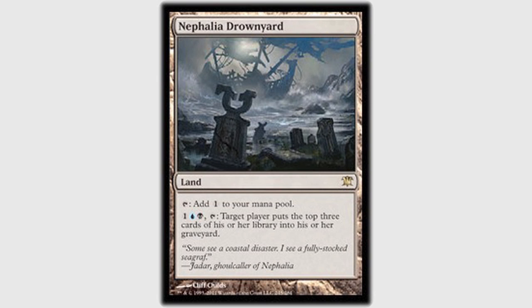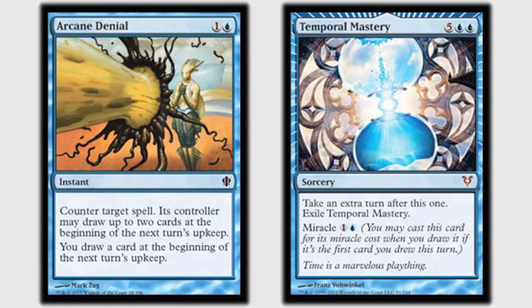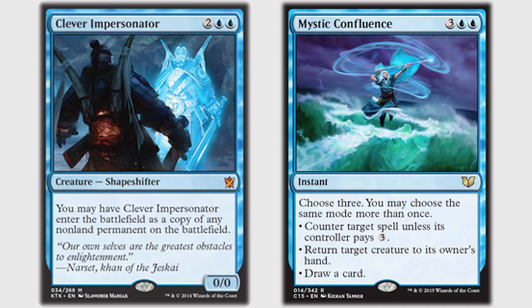Garrett convinces Tau to counter it. Using Arcane Denial on the Clever Impersonator actually doesn't prevent Dan from miracling the Temporal Mastery the next turn, so Tau uses Mystic Confluence instead — choosing to counter it unless Dan pays six, and also bouncing the Magus of the Future back into Dan's hand. Dan had four mana available, potentially. It's interesting — Clever Impersonator plus Mystic Confluence equals probably literally billions of possibilities just on the board right there. But Tau and Garrett solved the puzzle pretty well. At that point the Magus of the Future was bounced back to Dan's hand, his turn was over, and he was pretty thoroughly dealt with — set back a statistically significant amount.